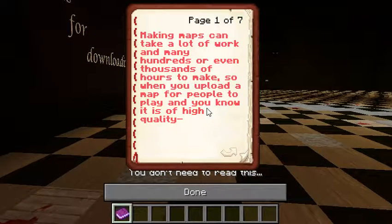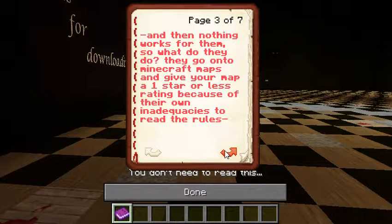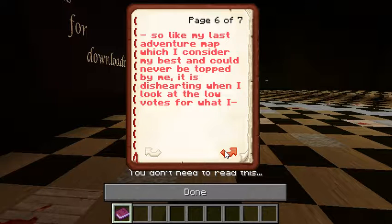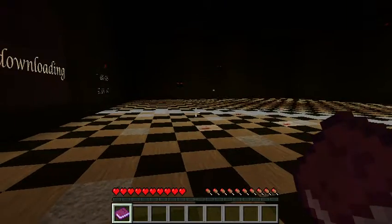Making maps can take a lot of work — many hundreds or even thousands of hours. So when you upload a high-quality map for people to play, it can be very annoying when somebody tries playing it in version 1.5 when it clearly says it should only be played in 1.11. Then nothing works, and they go on the Minecraft apps and give your map a one-star rating because of their own inability to read the rules. This can make you angry and lose all inspiration. Fair enough if a map is bad, but when it gets bad ratings due to the arrogance of people not reading the rules, everyone loses — map makers will find something else to fill their time. Thank you if you read this to the end; I'm sorry for ranting.